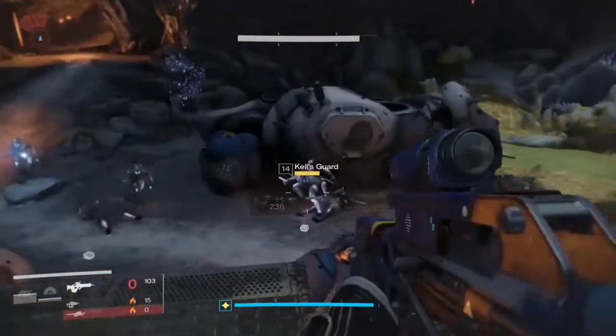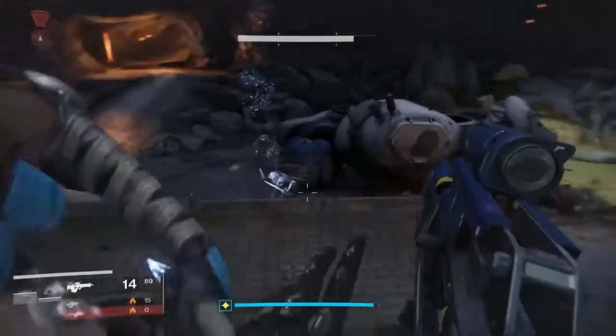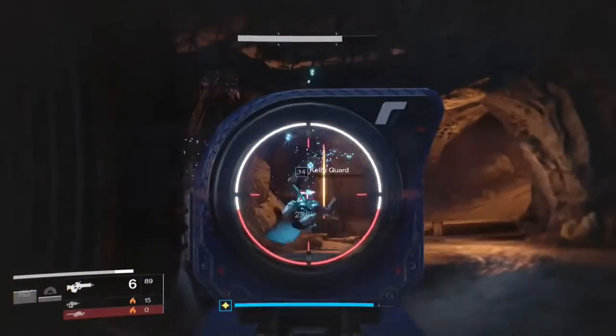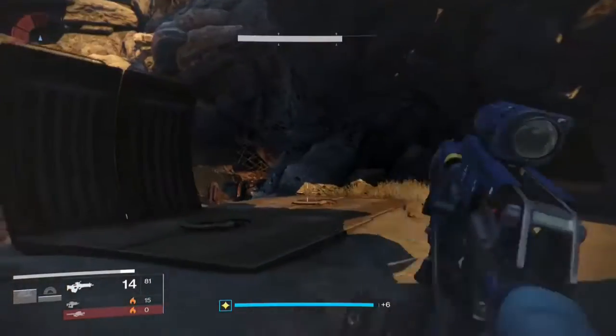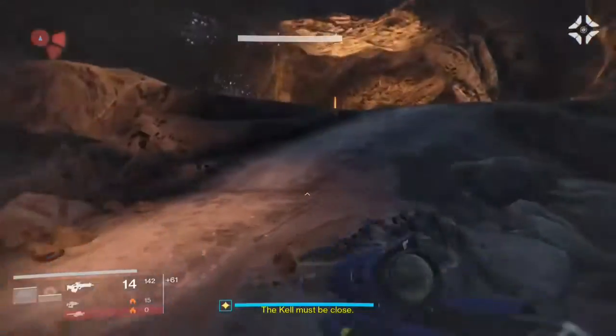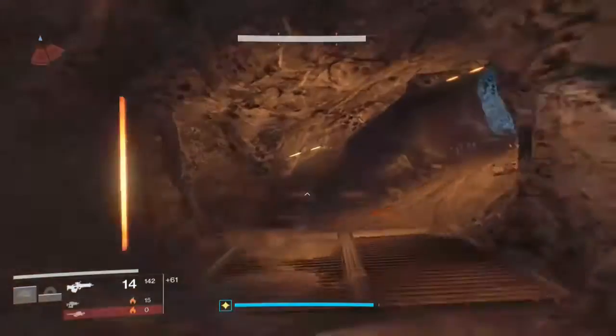You can just run past anything. Do your little bunny hop jump to avoid fire. If you're a warlock or whatnot, gliding is not the best thing to be doing. Clear the Kelsgard and you can pretty much just run all the way to the final boss.